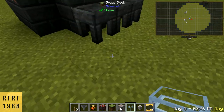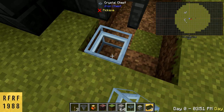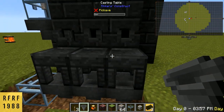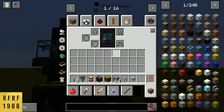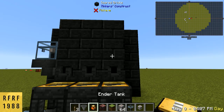We're just going to break down these blocks here and place a chest. Next you want to put hoppers right underneath these casting tables. You're going to put your ingot cast inside of that.